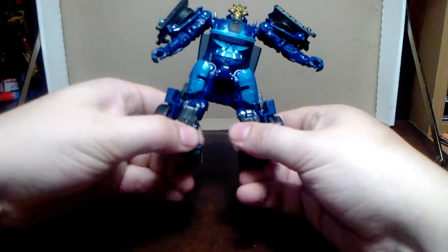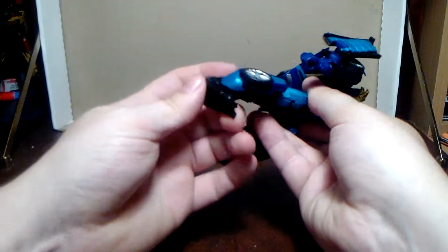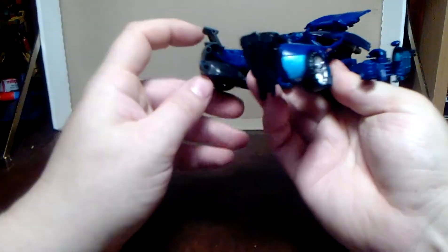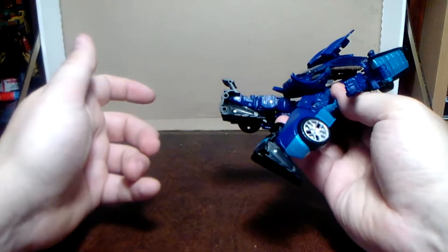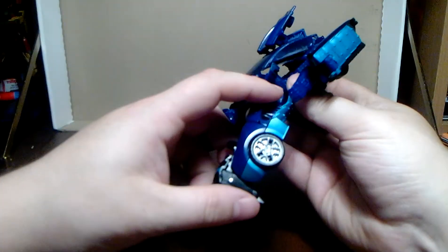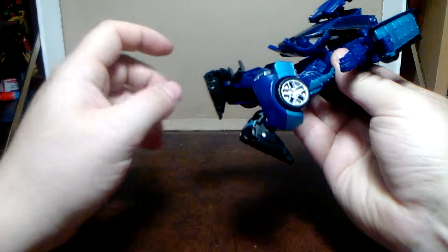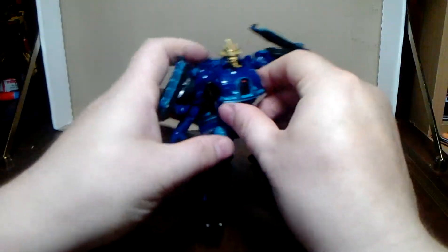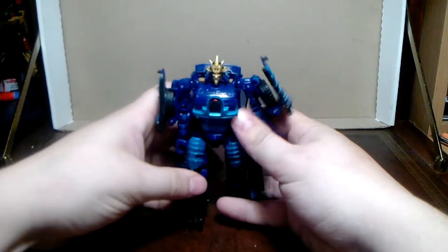And you separate the legs, which one ratchets into the hips, which one ratchets into the side panels. Fold this down, which folds the spoiler in. On that big silver hinge — rotate it up there. And you bring these side panels out and just fold that in. Bring it back and fold that in. And there — you have Drift in robot mode.